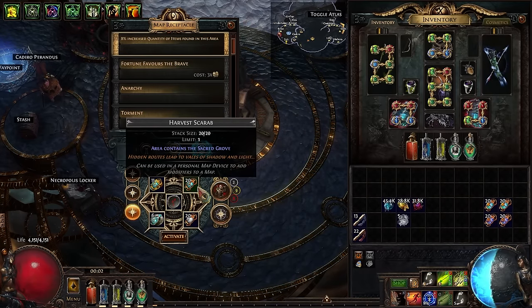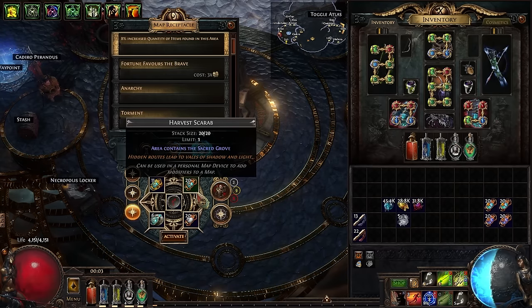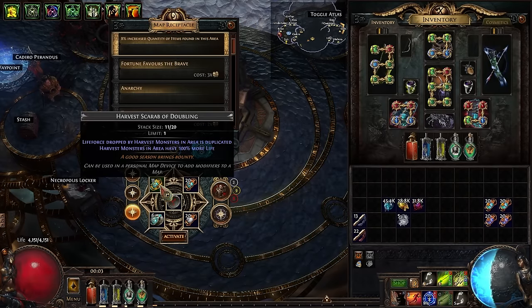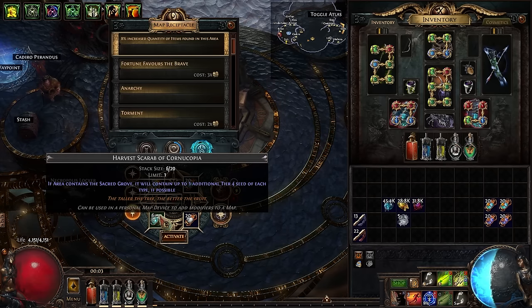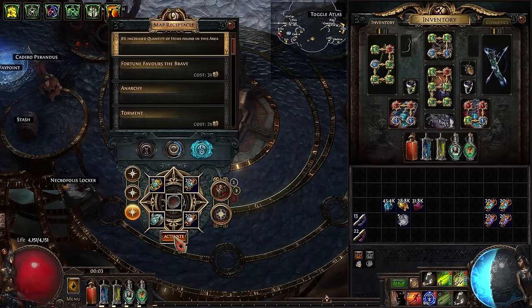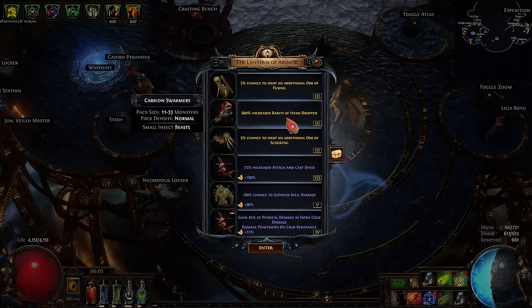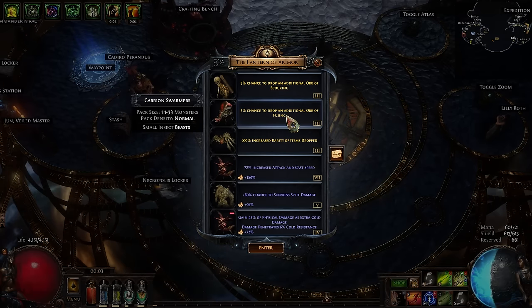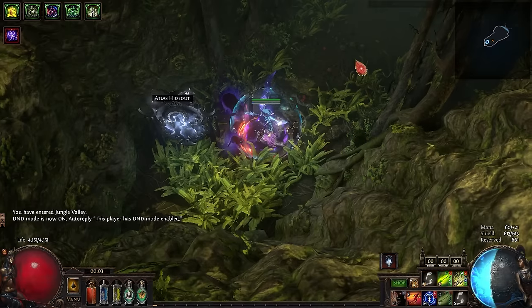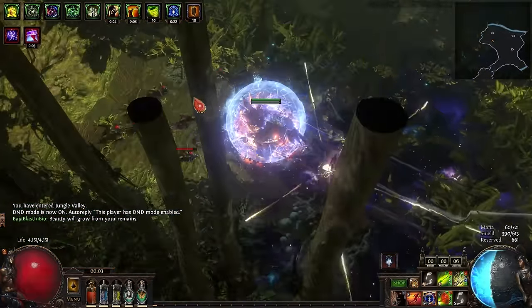Let me show off a map as I've been running them. I'll put in all the scarabs — Harvest scarab to force the sacred grove, Scarab of Monstrous Lineage, Harvest Scarab of Doubling, and Harvest Scarab of Cornucopia. Map device is set to quant. Going to jump in and hopefully get something good out of this. I kind of would like some scourings and fusings — sure, why not.